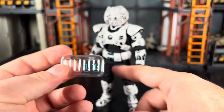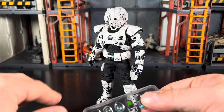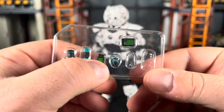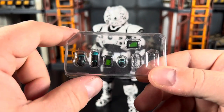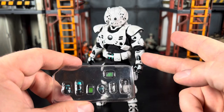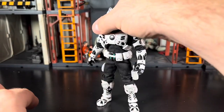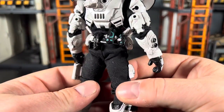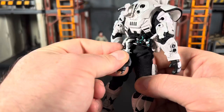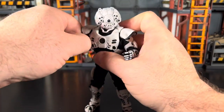He has four magazines total - two already up on the loops, two here. There's also a sidearm, wrist communicators, and grenades - including two already on his back. The grenades hold okay but if you bump him too many times they pop off. For the most part everything is pretty much cinched down decently.